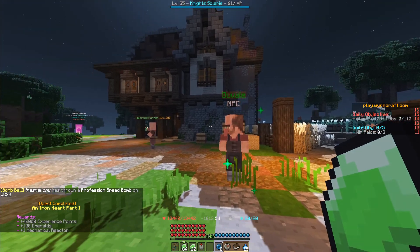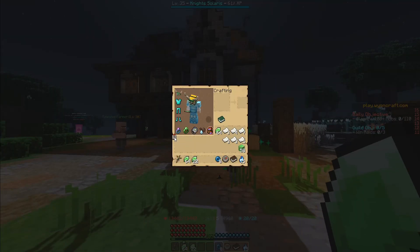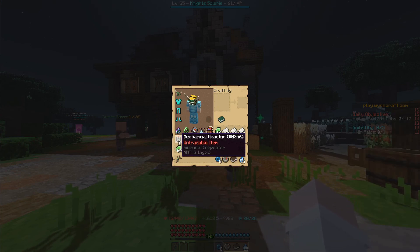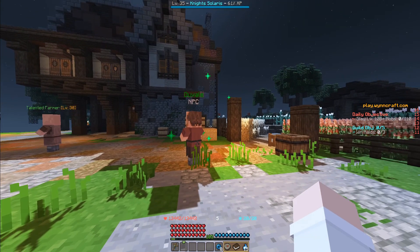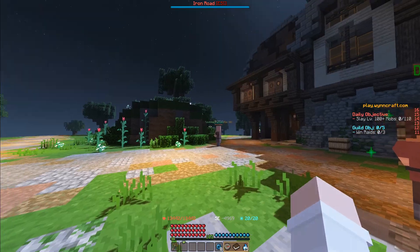Rewards: 42,000 experience points, 128 emeralds, and one mechanical reactor, which you'll need for Part 2 of An Iron Heart. Anyways, that was it for this quest guide. I'll see you guys in the next one. Goodbye.